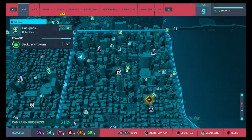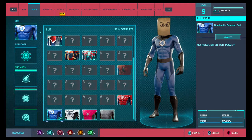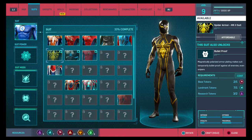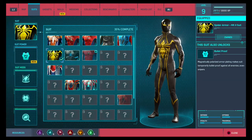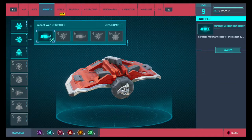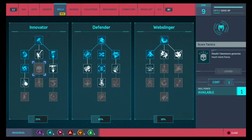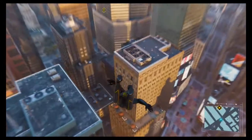Hello everybody and welcome to my Spider-Man PS4 walkthrough. Last time we got three research tokens, so I'm going to see about buying the Spider Armor Mark II. We have enough — barely. It's bulletproof, so I'm going to use that suit power. When it comes to gadgets, can't get any of those. I need two skill points for that, and we're very close — probably get it before we go fight the next objective.